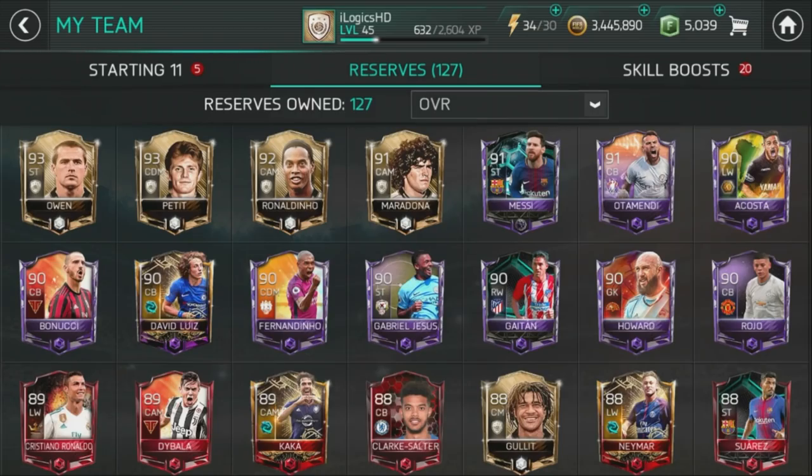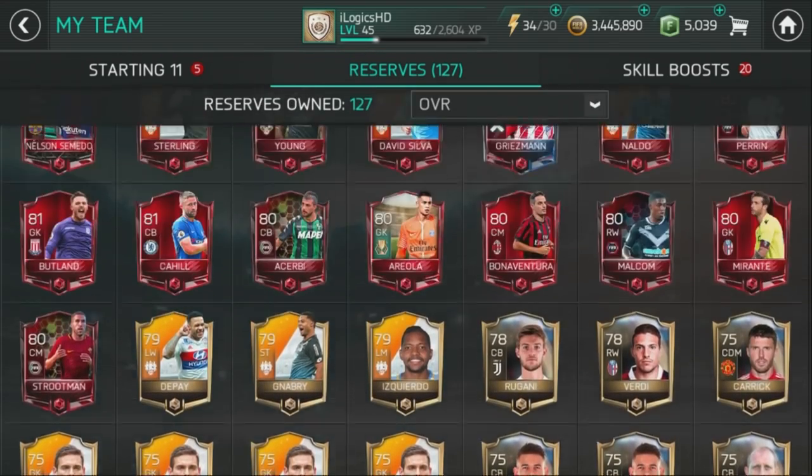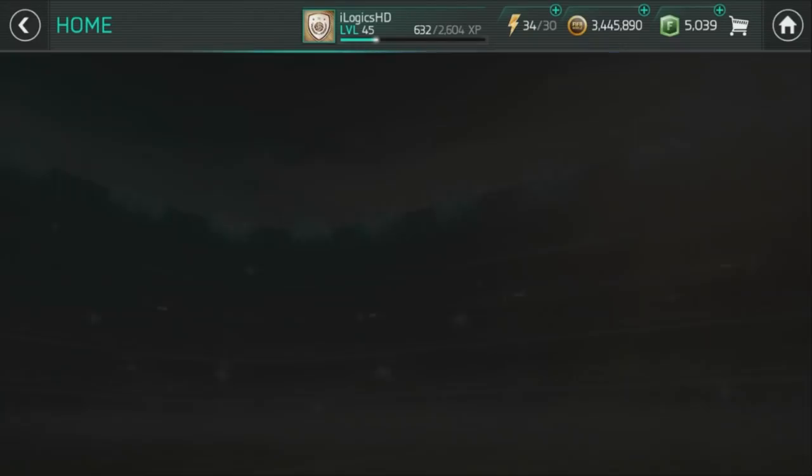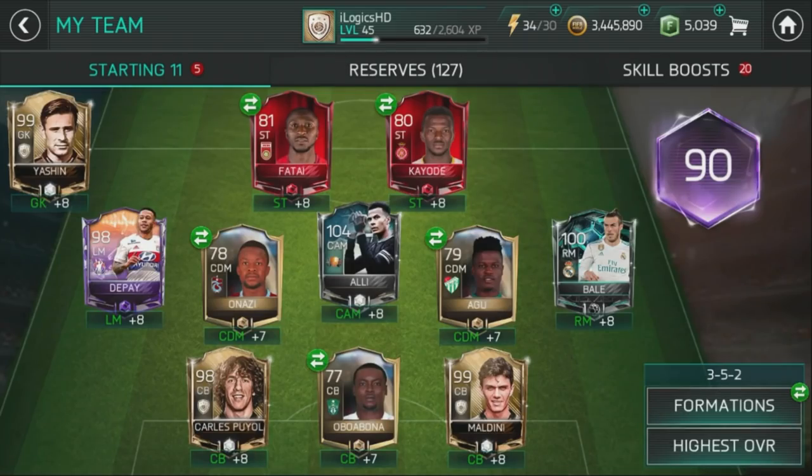It's all based on skill boost. As you can see, I've got a lot of reserves stacked up for the other icons. This is a pretty simple one — if I go to the market I can show you guys the situation with the Nigerian players, because a lot of them are extinct on the market. With a 99-rated team,